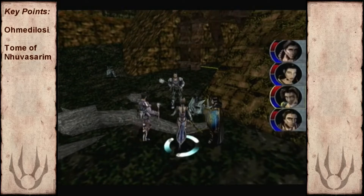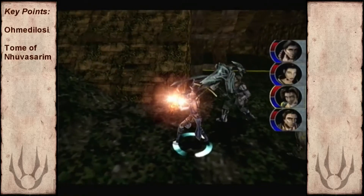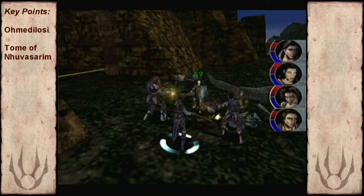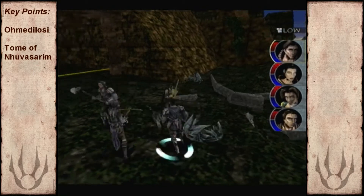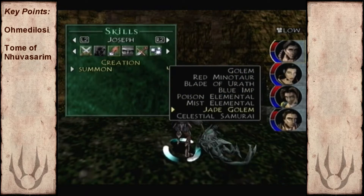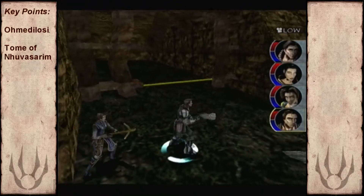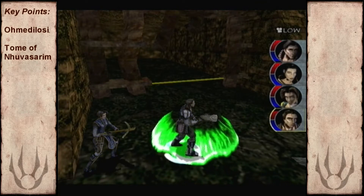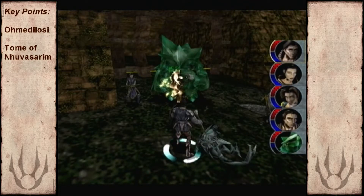Here's the entrance - just take the path to the left. Before I enter the boss fight I summon the Jade Golem and also cast a few buffering spells on myself, but I shouldn't have bothered really, because all these spells disappear once you enter the boss fight. A big waste of time.